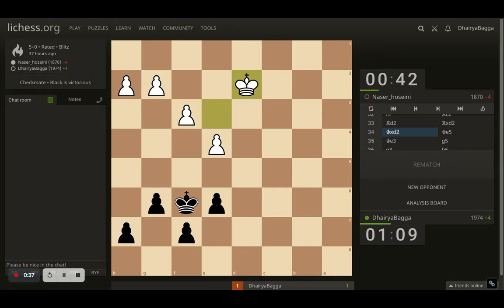Hey chess lovers, welcome back to the Chessyard. This is Dharibagga, and let me take you through this endgame position. It is black to move, so what you have to do first is take your king towards the center. You don't want the opponent's king to come up further, so you walk towards the opponent's king and towards their territory.